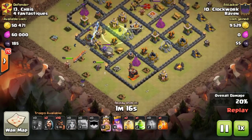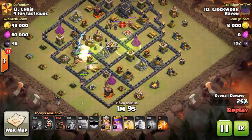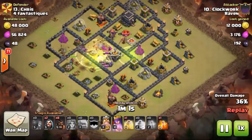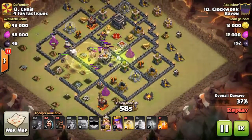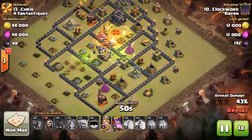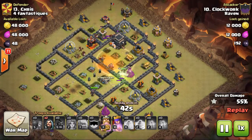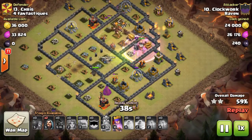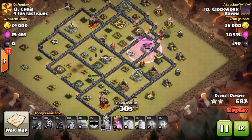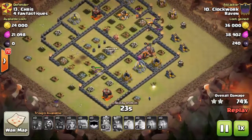Here come in the Valks followed by the king, then the second jump. First heal spell goes down, hogs sprinkled in on those distracted defenses. Valks moving through, taking care of heroes on the other side, poison for the heroes. Last heal goes down for the Valks, hogs up top taking care of distracted defenses. Troops moving through, queen actually takes care of the second bombsite — the potential bombsite. All defenses down, it's just clean up from here. Very nice attack, 2x pass.